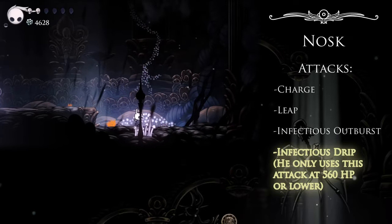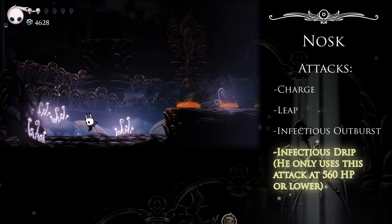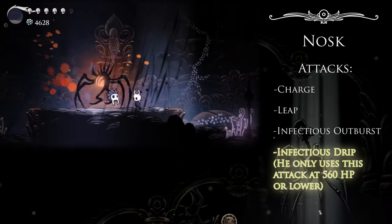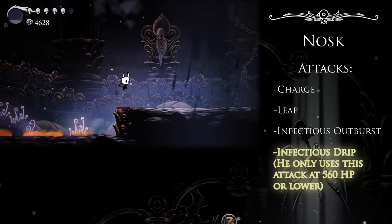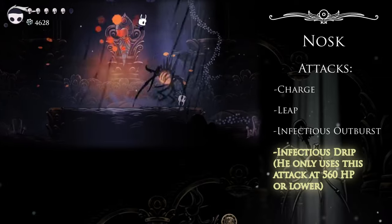The main thing with this attack is that it, well, it sucks. It's not too hard to avoid, but the entire time it's in use there's nothing you can do to Nosk himself, and it's a long time to not be able to do anything. It's strange — it feels so out of place in this combat system, which otherwise keeps the agency in the player's hands. That's definitely more of a nitpick than a tip, but I gotta call this sort of thing out.